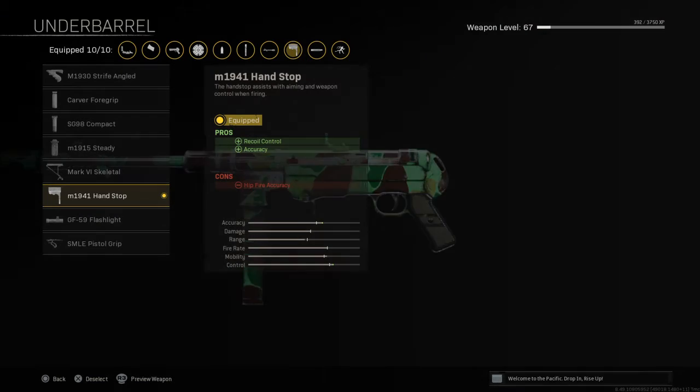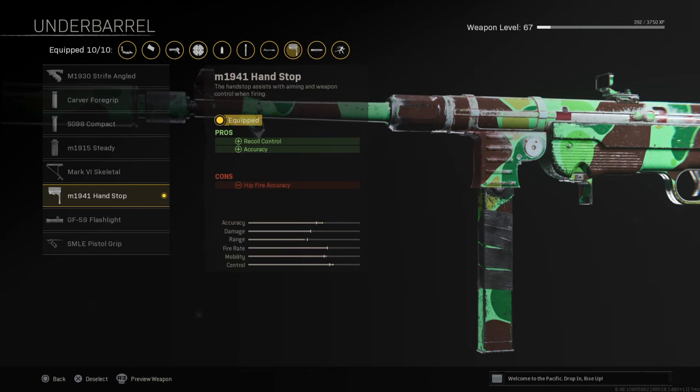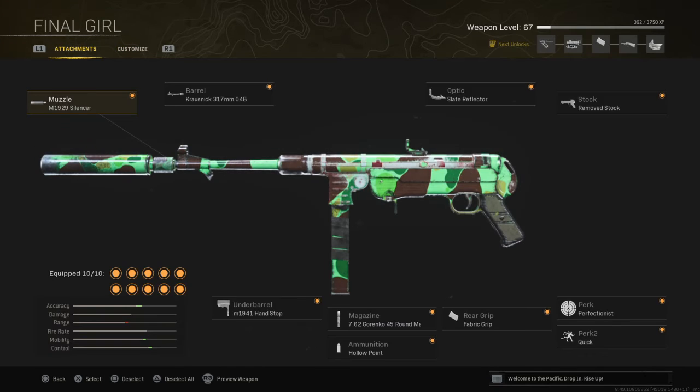For the underbarrel, we got the M1941 Handstop — make sure you look at that, the M1941 Handstop. Put a cool wrap on there. There you go.